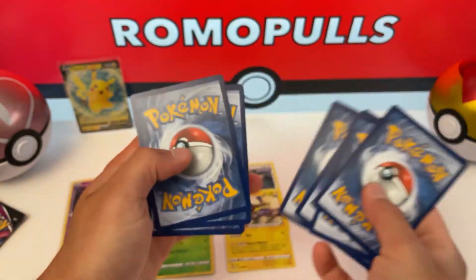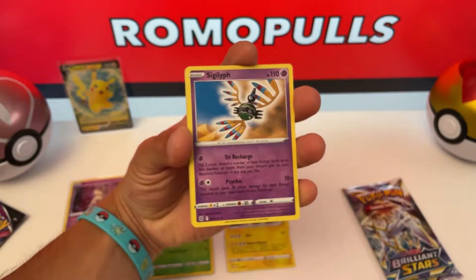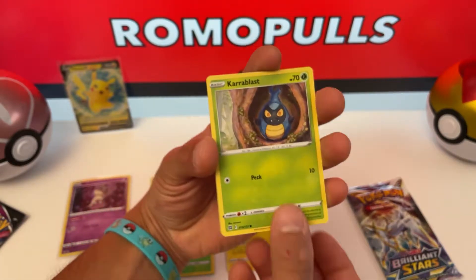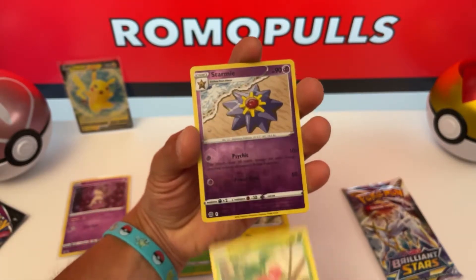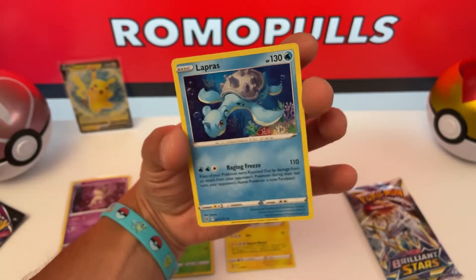One, two, three, four. Energy, Pod Helmet, Sigilyph, Esserolus, Premonition, Starly, Milseri, Caroblast, Clefairy, Cherubi. Reverse Holo Starmie, and Lapras. Rare, Non-Holo.